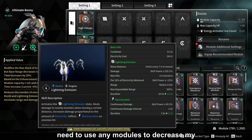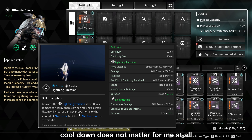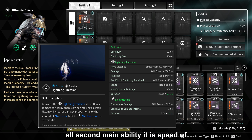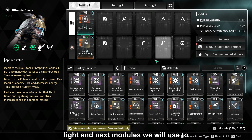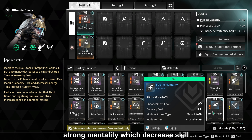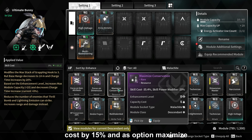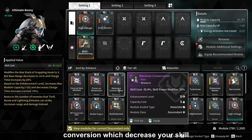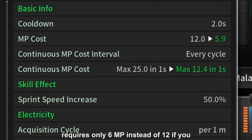I don't need to use any modules to decrease my cooldown. Personally for me, a 1-second cooldown difference does not matter at all. The second main ability is Speed of Light, and the next modules we will use to decrease its mana cost. That's why I use Strong Mentality, which decreases skill cost by 15%, and as an option, Maximize Conversion, which decreases your skill cost by 35%. As a result, our ability requires only 6 MP instead of 12.